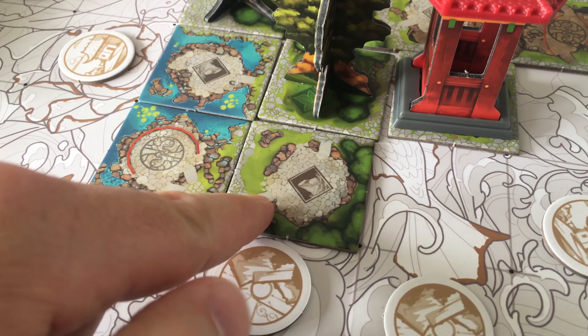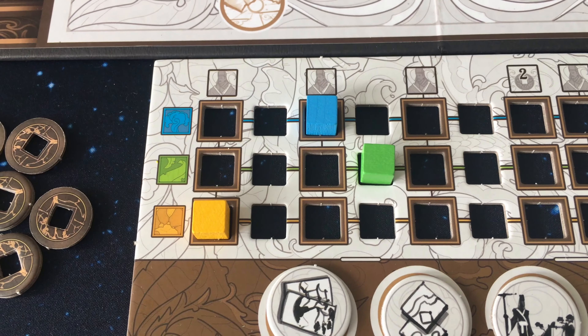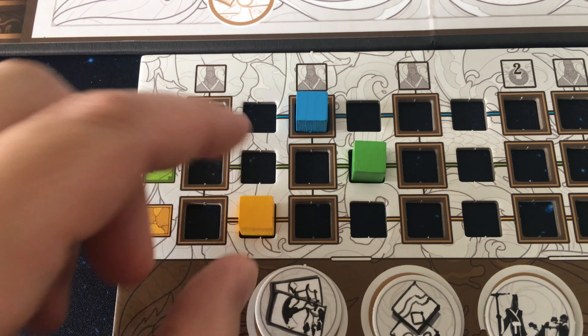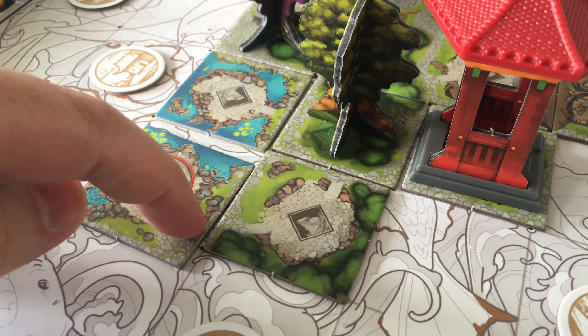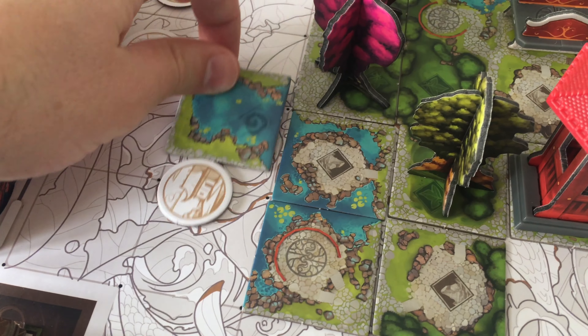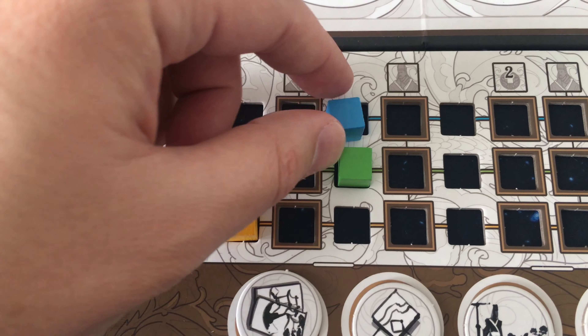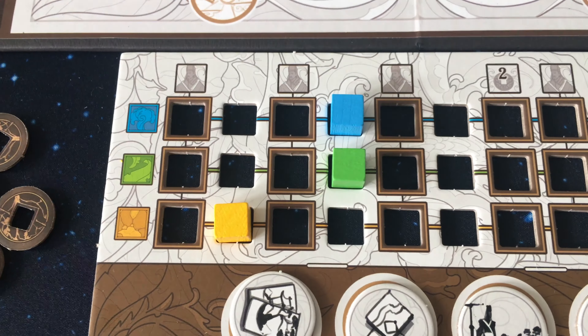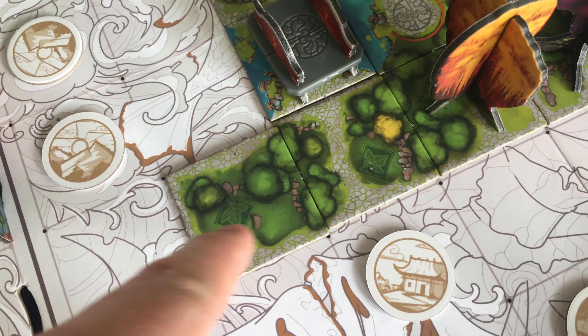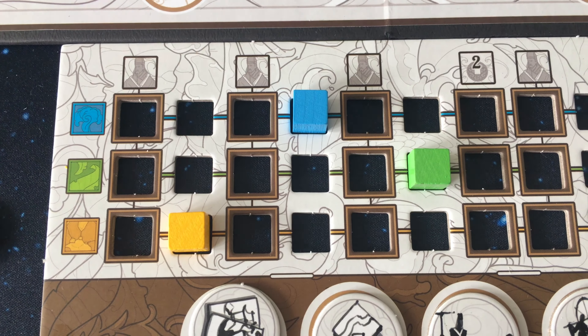Depending on how you place your tile, you'll move markers on your player board forward or gain coins. For each side of your tile that connects footpath to footpath, you gain a coin. When you match greenery, rock, or water with the same type, you advance the corresponding marker on your player board. And whenever you enclose a greenery, rock, or water area, you also gain another advancement of that type.